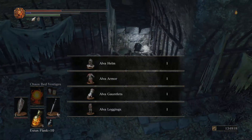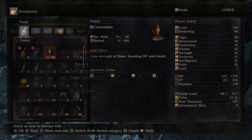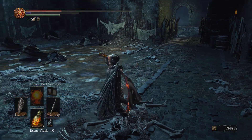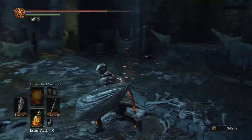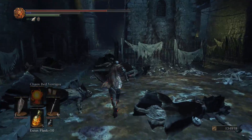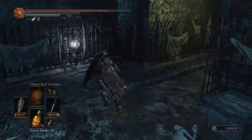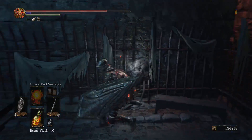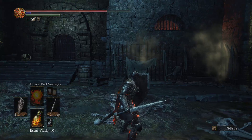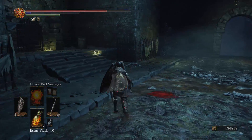Don't think we can use an ember while we're already embered, but if we could, that would be a nice full heal. Yeah, we can't. So let's just take one drink and look around. Grab this. Oh, there's another jailer in there — we'll let them stay in there for now.